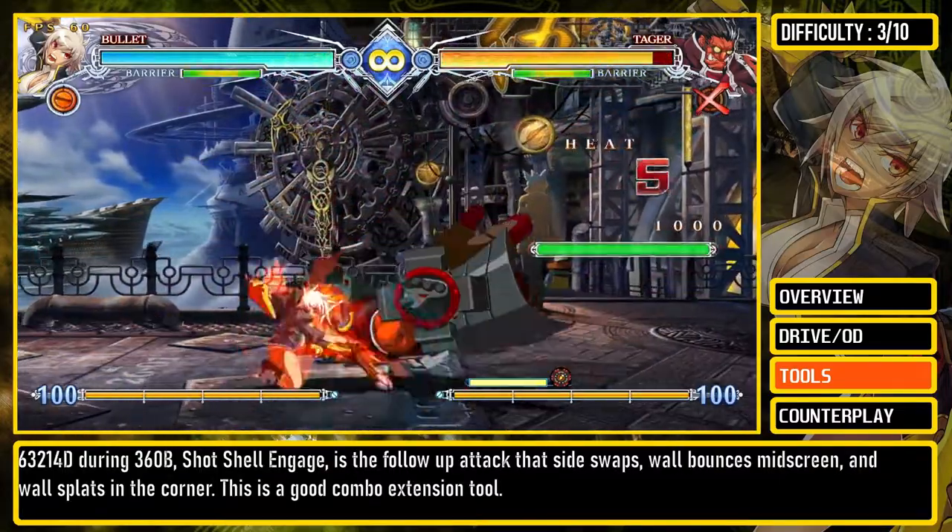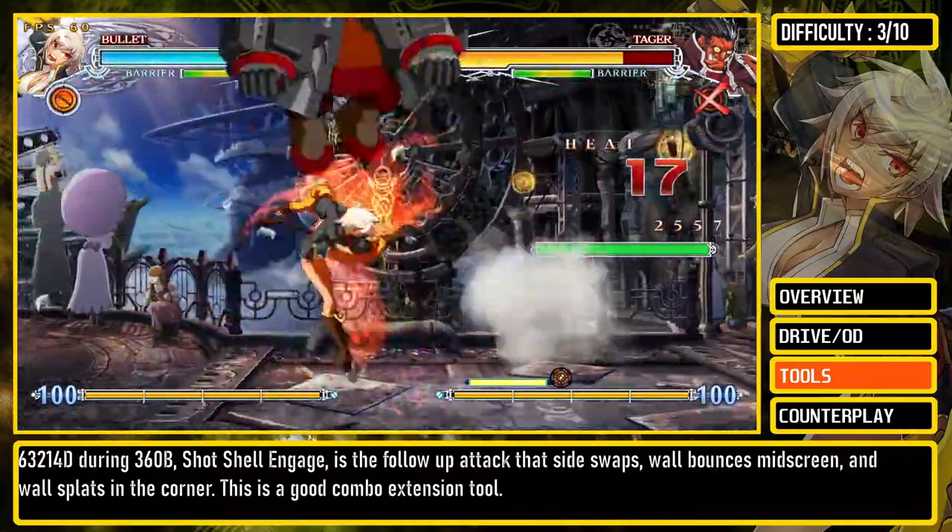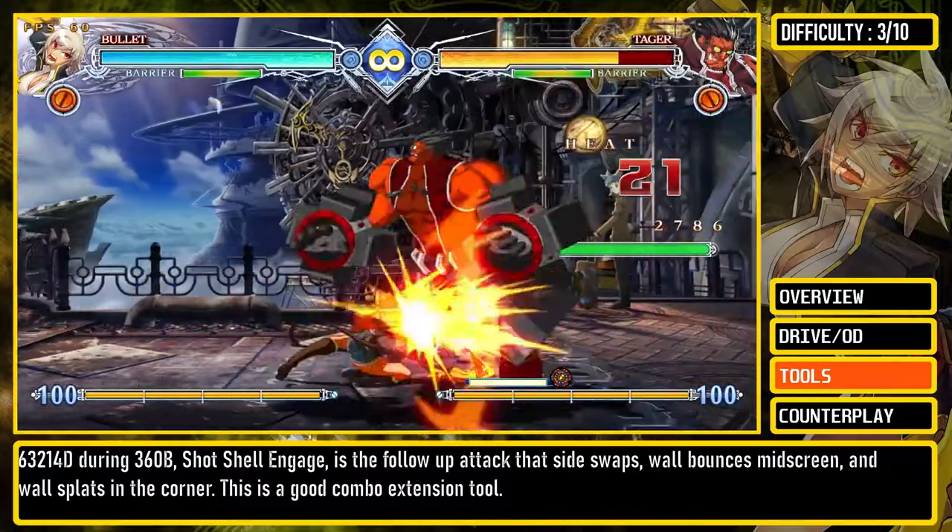623146D during 360B, Shot Shell Engage, is the follow-up attack that side-swaps, wall bounces mid-screen, and wall splats in the corner. This is a good combo extension tool.